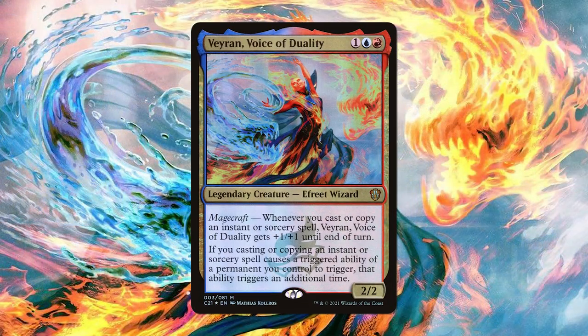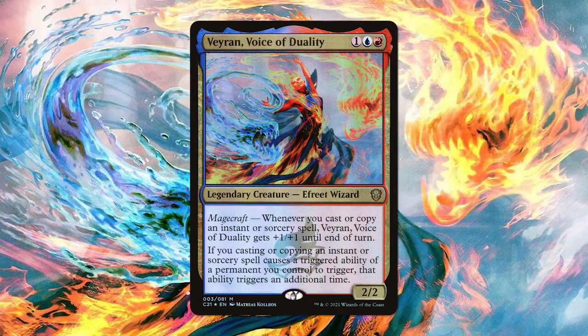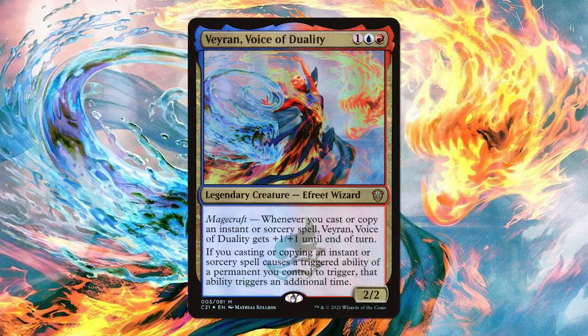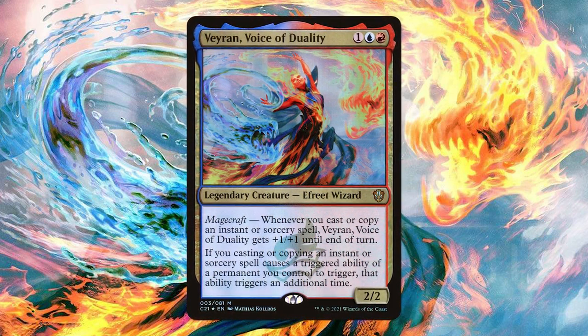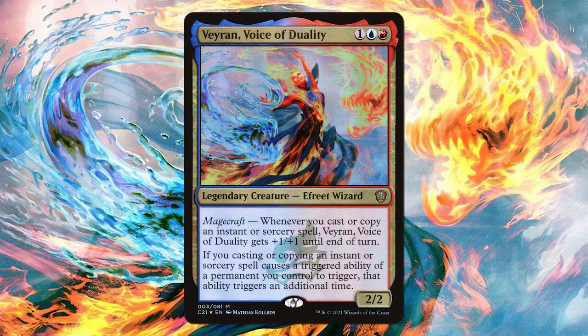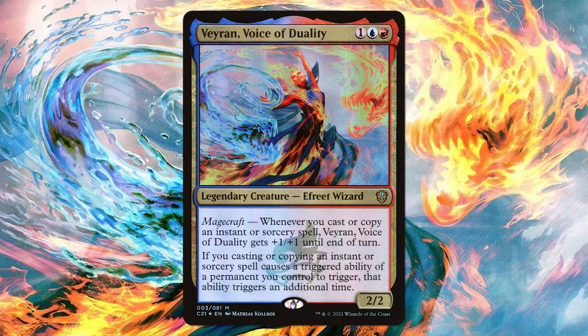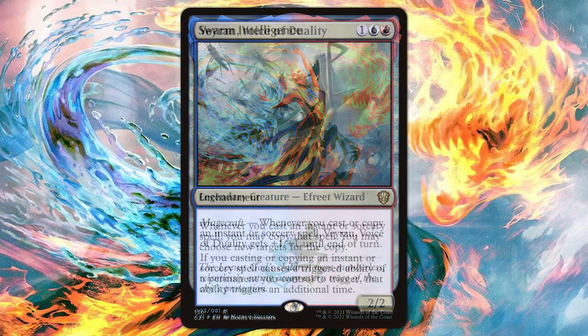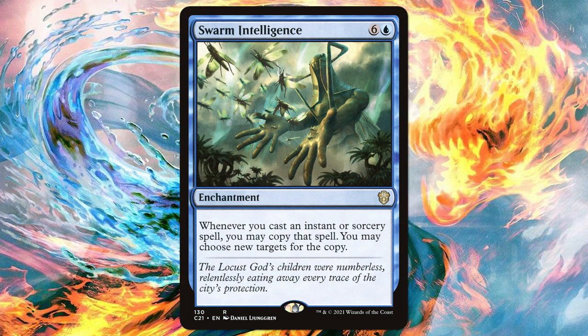Veyran, Voice of Duality. Instants and sorceries are great, but now let's make them even better. When we cast or copy an instant or sorcery, if that triggers a permanent we control, we will trigger that permanent's triggered ability an additional time. So with Veyran, it has magecraft — a triggered ability. When we cast or copy an instant or sorcery, Veyran gets +1/+1, or in this case +2/+2. Swarm Intelligence lets us copy any instant or sorcery we cast, and with our commander, we can do this twice. Yikes.